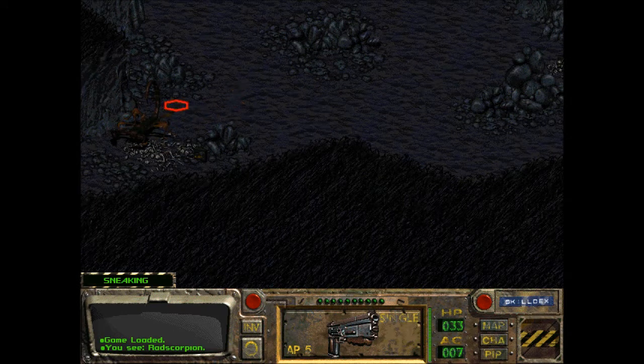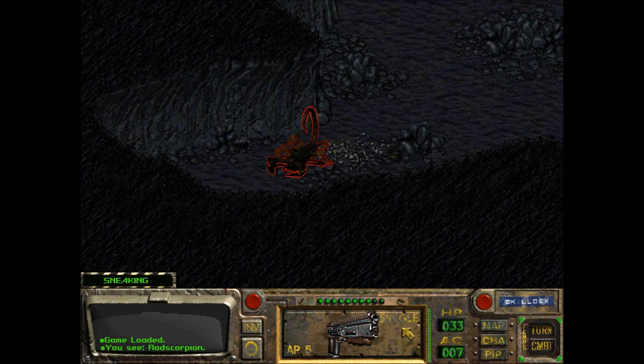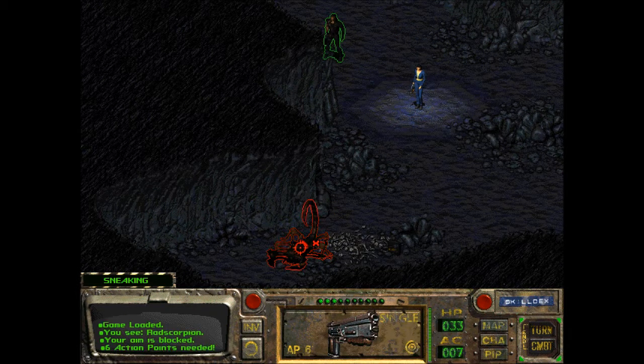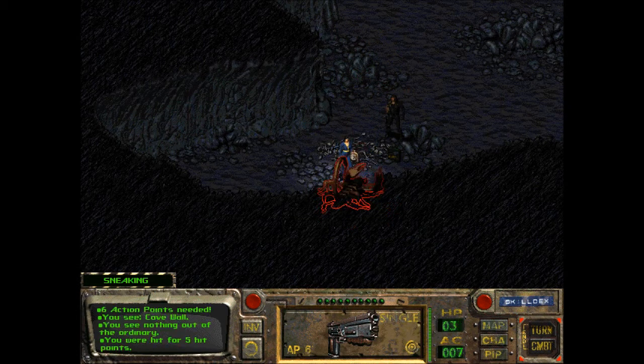Yeah, don't try to talk to it. Now let me try this. Your aim is blocked. Six action points needed. Let's end our turn. Okay, now I have the action points. But I end combat instead? I don't want to go that close to it. I'm going... I've been poisoned. I need to be quicker with this stuff — I forgot to switch the cursor back.